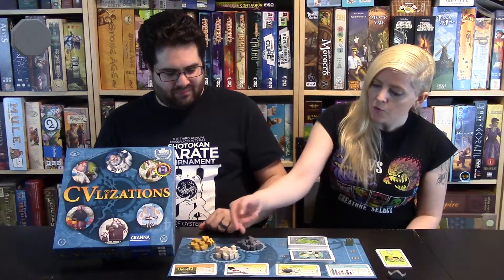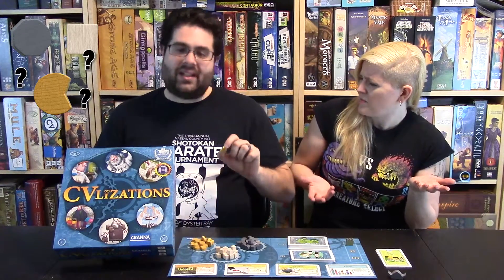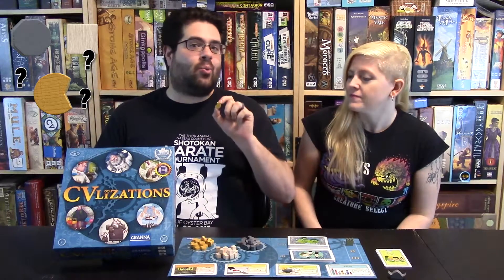You only have to worry about three resources. You've got stone, wood, and the mysterious cheese — we think it's either cheese or Pac-Man. But either way, it represents food, and either way, that works.